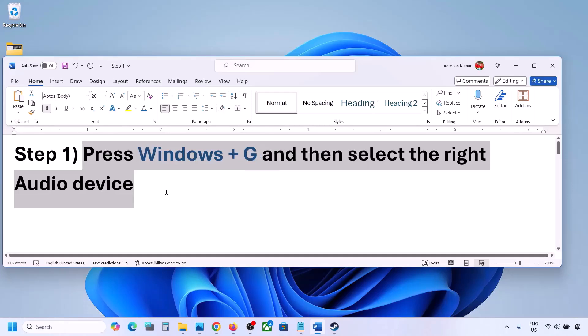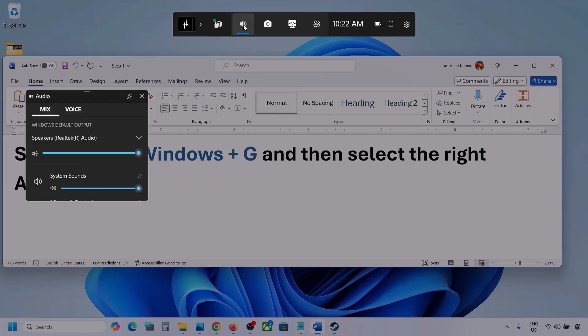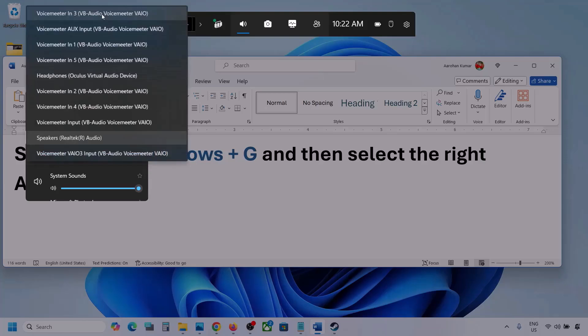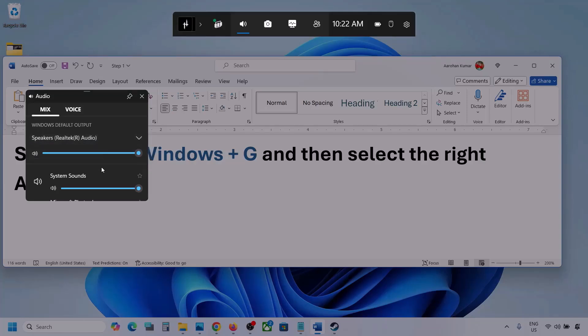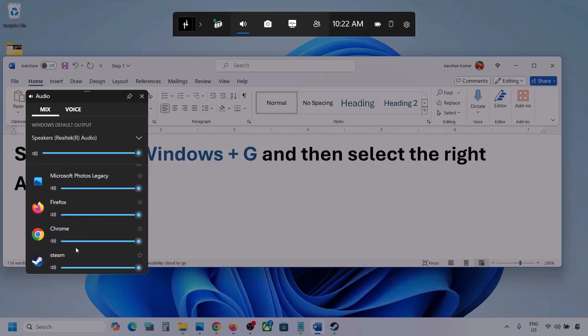Press Windows plus G on the keyboard, then go to audio and click on the audio tab. Now go to Mix, and here you can see Windows Default Output. Under this, select your audio device — you might see multiple audio devices, so make sure you select the one you are using.